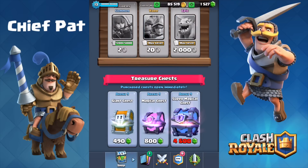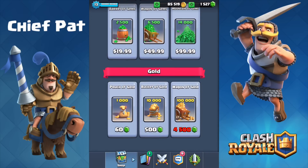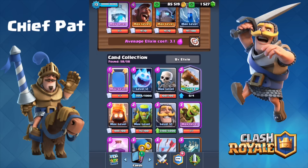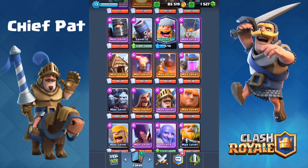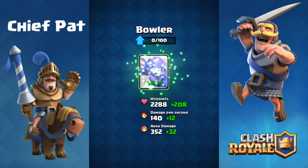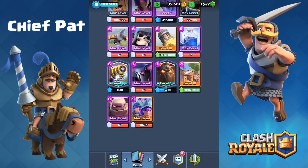That'll pretty much do it for the chest openings right now. So 85,000 gold — not quite enough to get something to level 13 if I wanted to max out one of my commons, like the knight or the archers. But I'm going to go ahead and upgrade that bowler to level 7. Hopefully I can get it to level 8 sometime soon, it's pretty fun to use inside of different decks. I know I showed you guys an ice spirit bowler deck that worked out pretty well recently.